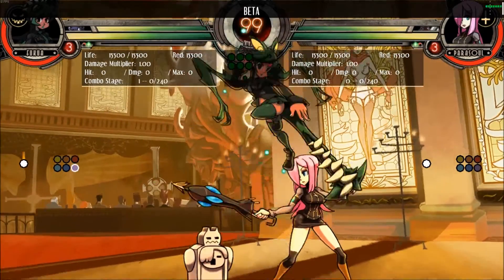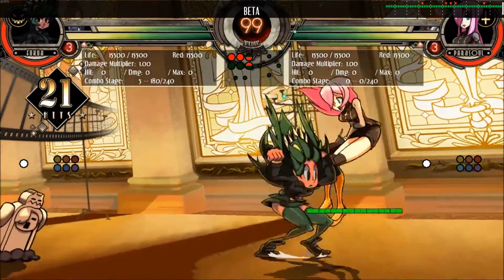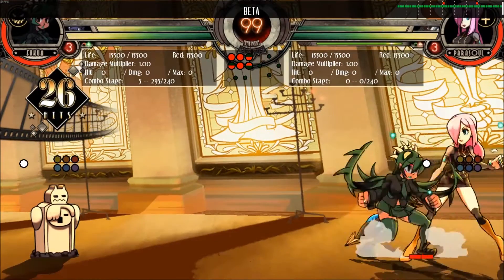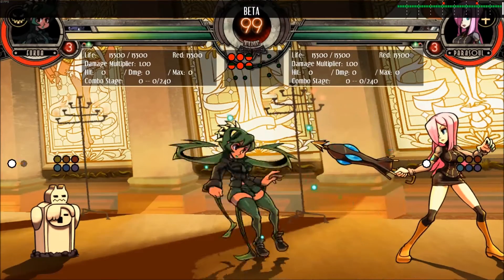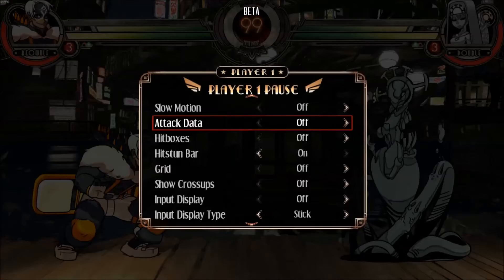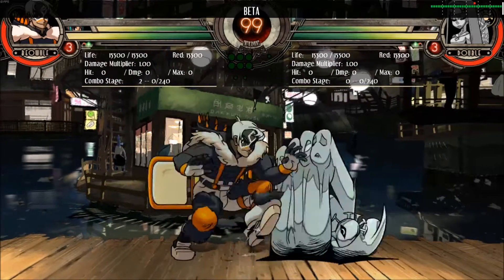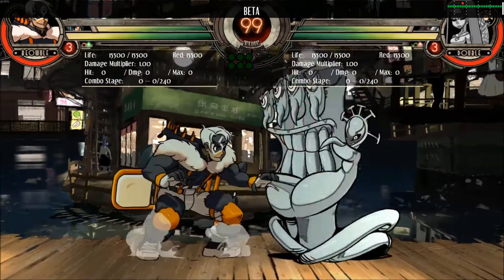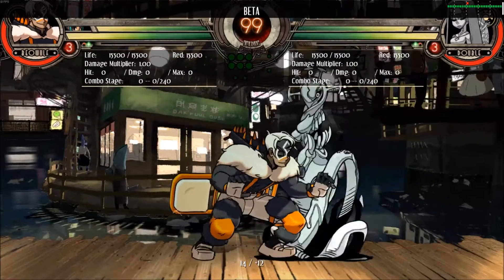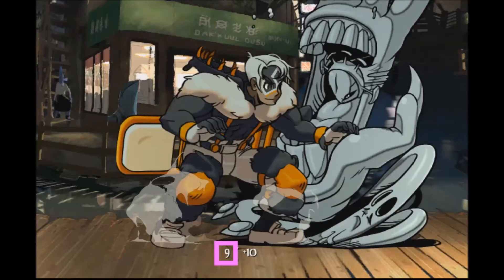If you want to look at the startup of a move, you're trying to count the number of frames between the input and the frame that the first hitbox comes out on. Skullgirls is extremely open in providing its frame data to you. You can get this to display by going into training options, scrolling over to attack data, and changing it to advanced. Then throw out any move in training mode and look at the bottom of the screen — the white number on the left is the number of frames it takes for your move to start up.